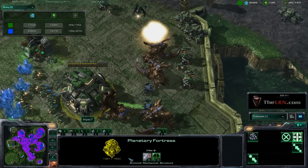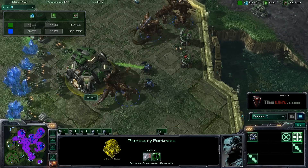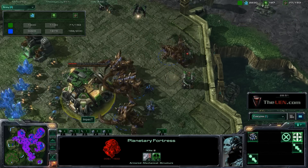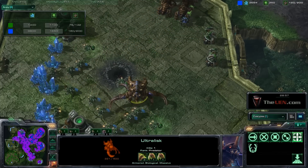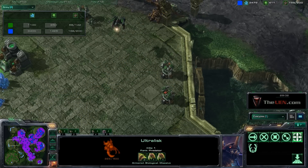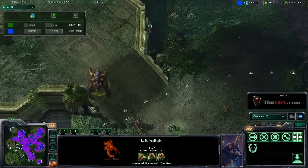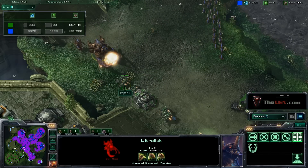Ultralisks are great versus Planetary Fortresses too. You never want to bring Zerglings against Planetary Fortresses because their armor is so high and they'll get beat by that spread damage — whereas Ultralisks just take it. So by outmaneuvering the Terran player, because I have creep all over the map and I can see what's going on, and by picking where I want to have the fight because my troops are faster, I can win a battle that my army otherwise wouldn't have wanted to fight pushing straight into that Terran base.